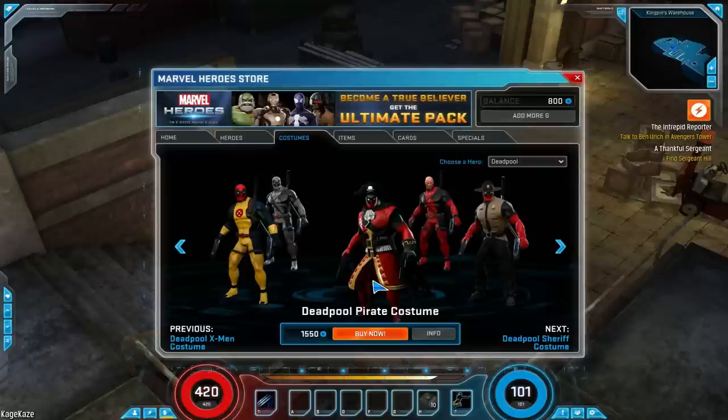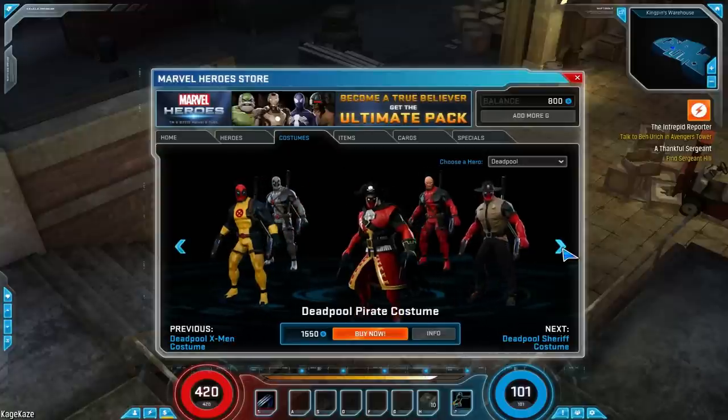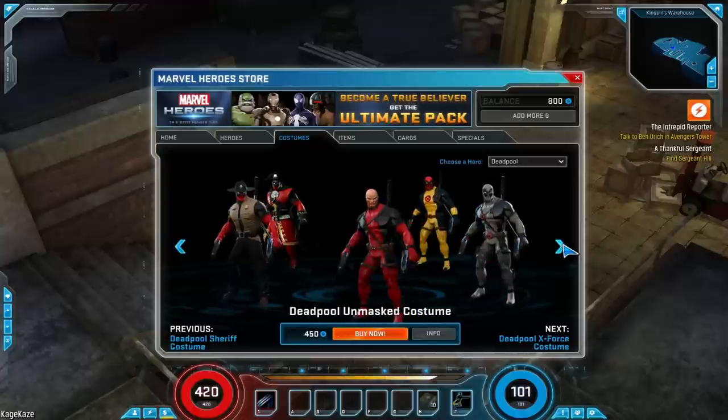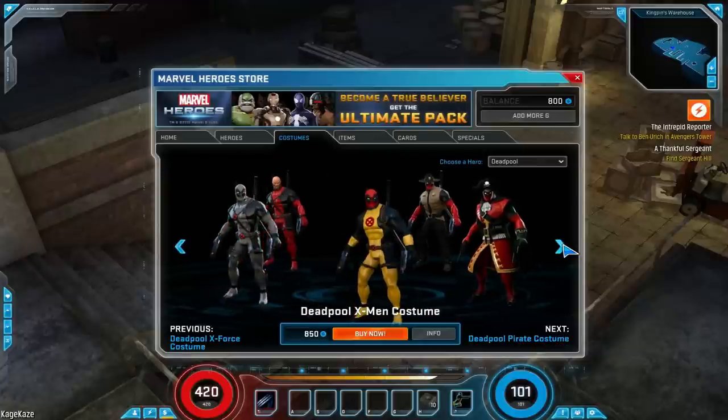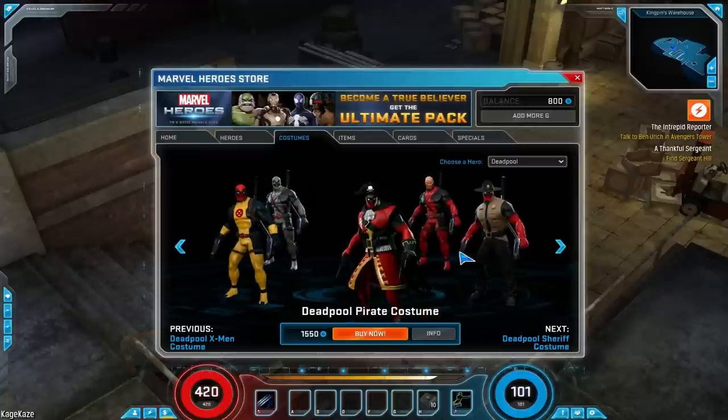Keep in mind, the items you equip won't show up on your character, so if you want a particular look it has to be in the costumes. They're going to have premium costumes like this pirate costume that will have unique effects. All his other costumes are nowhere near as expensive — this one is around $15.50 compared to about $8 for others, though the X-Force costume is a little more, which is kind of surprising.